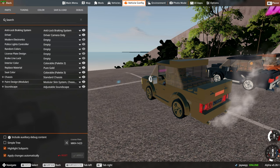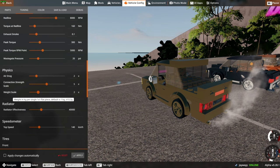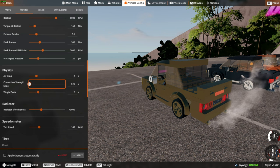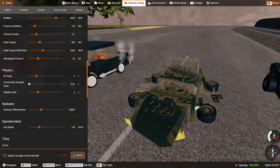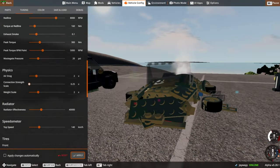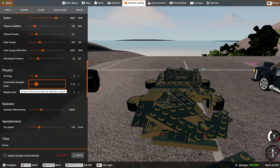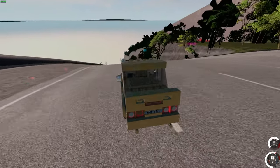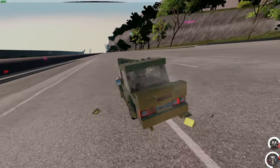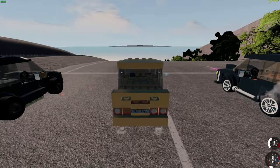You can go to Vehicle Configure and they have Tuning — Engine, Redline, Air Drag. And then they have Physics: you can do the Weight Scale and the Connection Strength. So if I go down to like 0.25 and apply — oh, it just falls apart immediately. Oh my God, I didn't know it would just... I figured it would at least hold on for a second. Let's go to at least two then. The lower that strength is, obviously the easier it is for these parts to fall off — just like that. Hit one bump and it falls apart pretty easily.